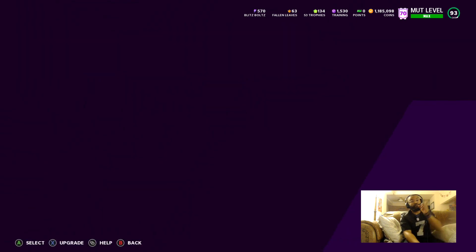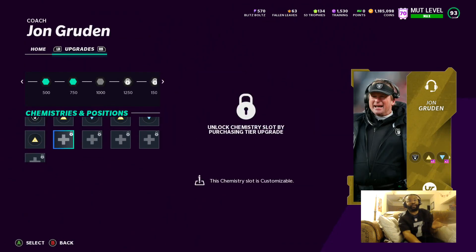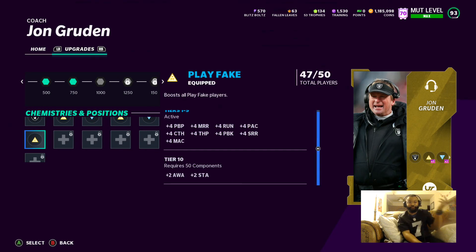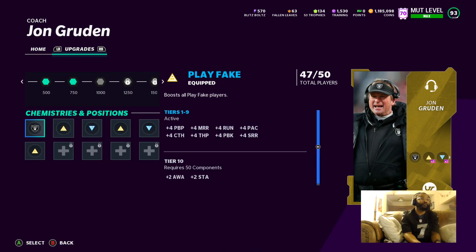Don't forget to upgrade your coaches — that's how I get my chemistry up. I don't even have mine completely upgraded; it doesn't really need to be because you only get plus two more awareness and plus two stamina. I don't think it's really that worth it, and my lockdown is already like beyond maxed out.